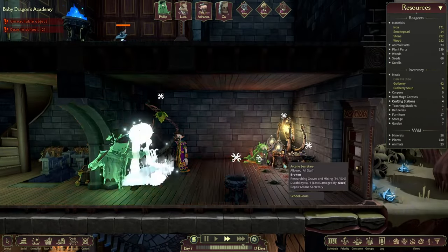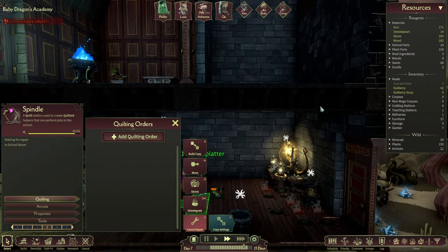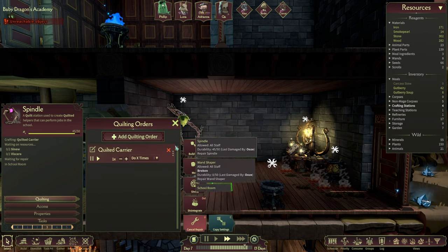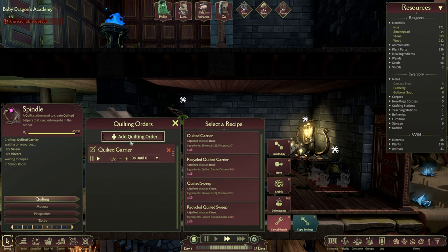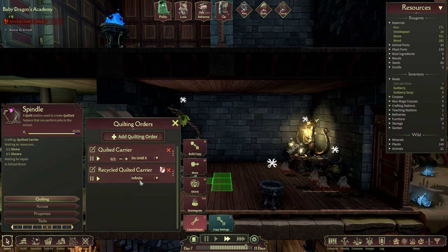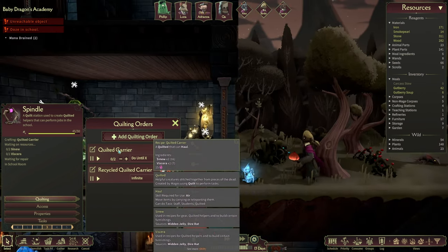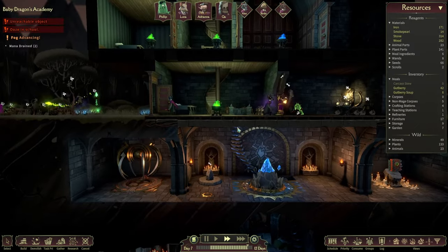Okay, never mind — we're okay. Let's get rid of them. And voila. Add guilting orders, so we can do a carrier and a sweeper. I think sweeper — yeah, we're gonna have them — but let's do a carrier first. Two until X, and we definitely want to have two of them. The cool thing about this is we can recycle them as well, so we shall recycle them at all times. We do need corpses as well, but that's all right. To construct one of you guys we need some sinew — which we have 16 — and viscera. We've got cement, so lovely days.